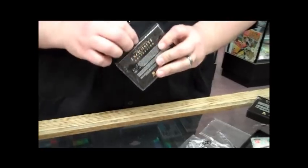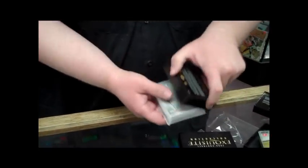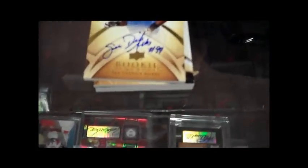All right, last pack and away we go. Aaron Curry auto rookie with a nice piece of patch in there — pretty cool. Derek Marks auto. Jeremy Maclin auto, 33 of 35 — pretty cool card. Frank Gore quad patch with a little piece of red and black in the middle. And a Greg Jennings patch — looks like a two-color also, there's a little green up on the seam there.